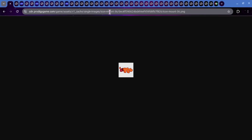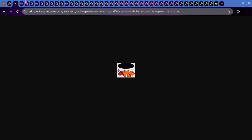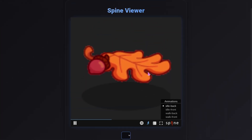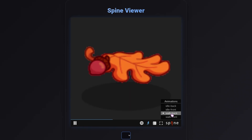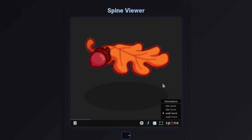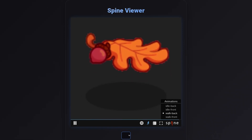This is Icon Mount 36 — it looks like just an orange leaf with an acorn on it. Here is the spine for it, so it's just the leaf and then a shadow. When you're wearing it, this is what it's going to look like in its idle animation. We also have the walk back, which is just what it looks like when it's walking.